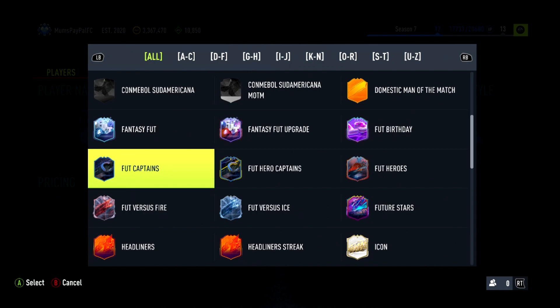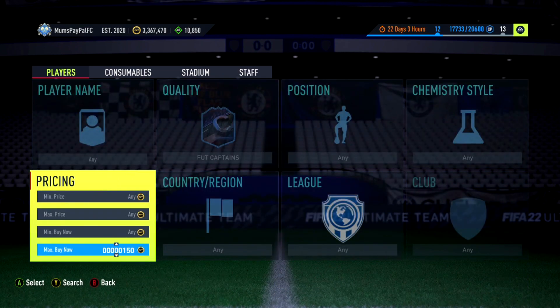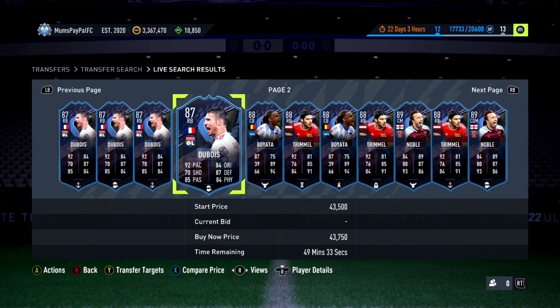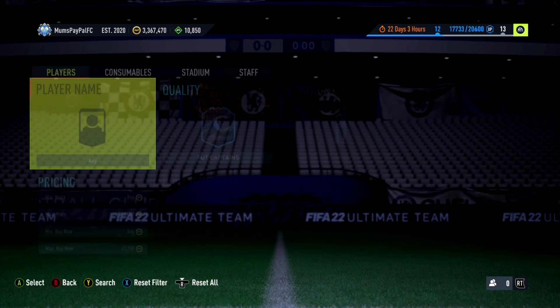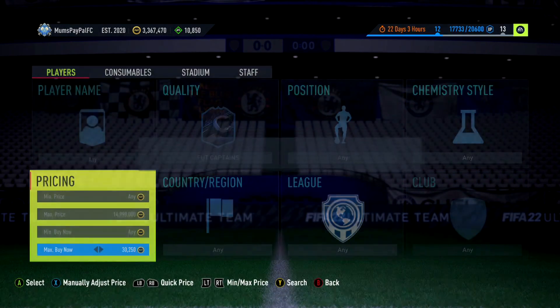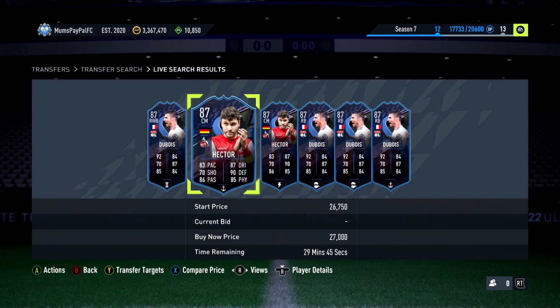Final filter — a bit of a random one but it's effective. Are you ready? Captains! Around the 30-40k mark there's an absolute ton of players. Similar to the Foot Birthday filter, there are just a lot of players around that 30k mark. You could get lucky and get someone in the 50k range and make like 20k profit. Players like Dubois, Boyata, and Hector can pop up — quite a few options. A solid mid to higher tier filter.